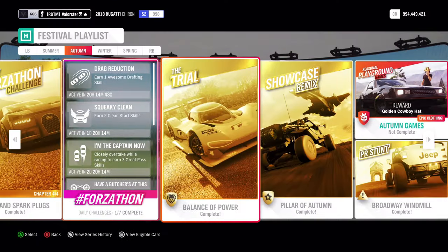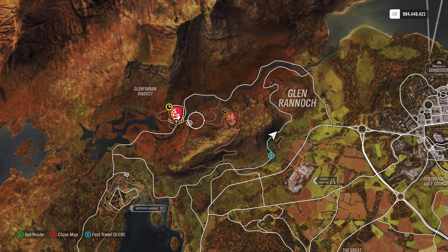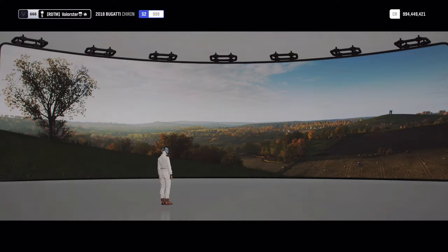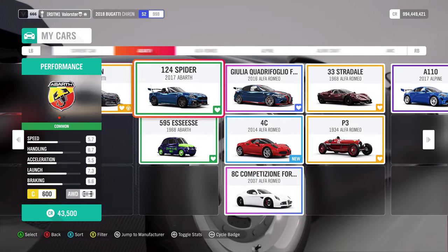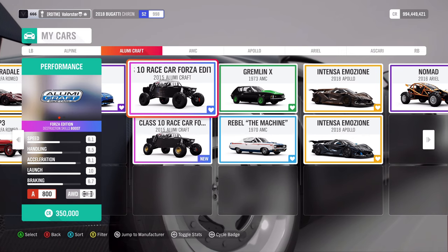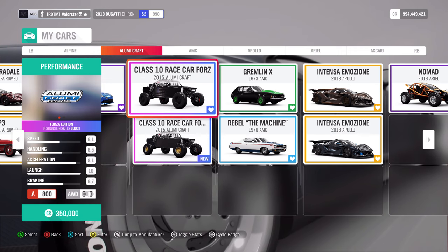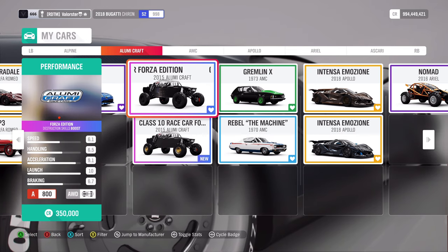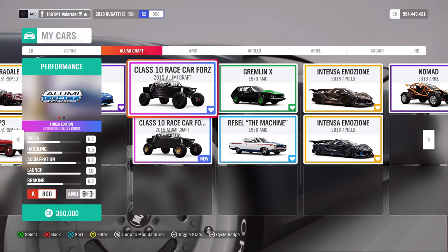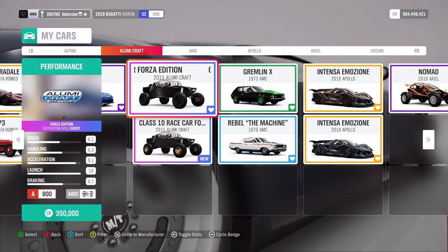Let's have a look at the last championship. Here we need A800 off-road buggies — it's cross-country. The previous one was dirt, by the way. I don't use the Nomad because that would be hard to drive. I actually use the Alumicraft Class 10 race car — it did very well, was very stable in the cross-country races. What can you win? You win the Alumicraft Forza Edition.